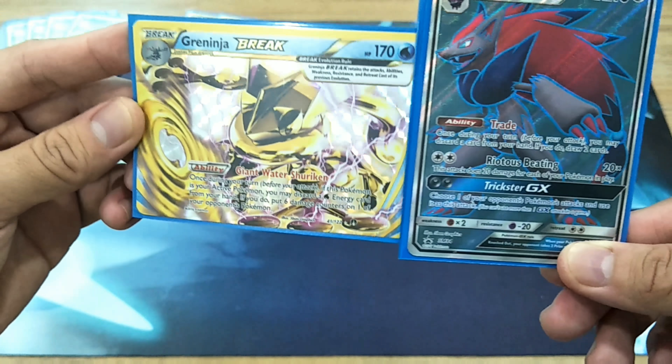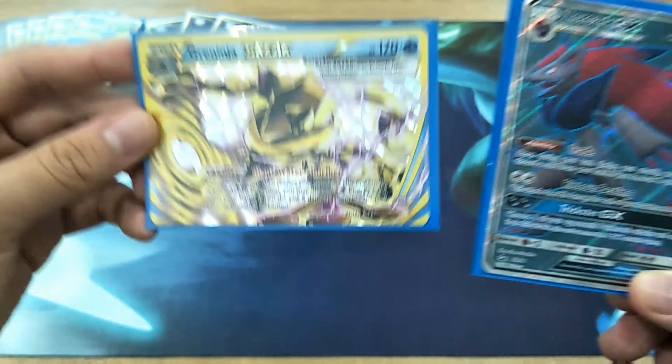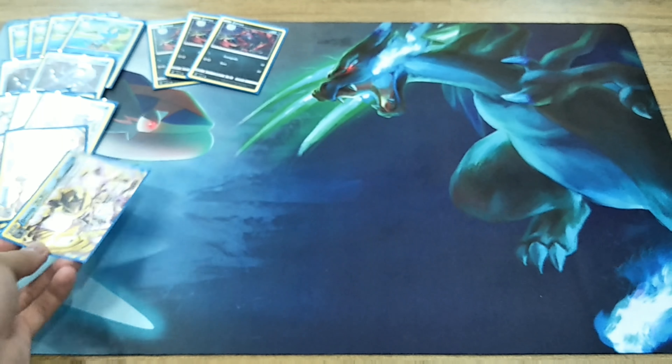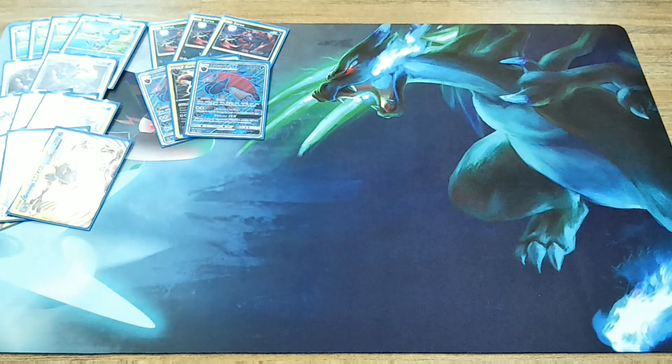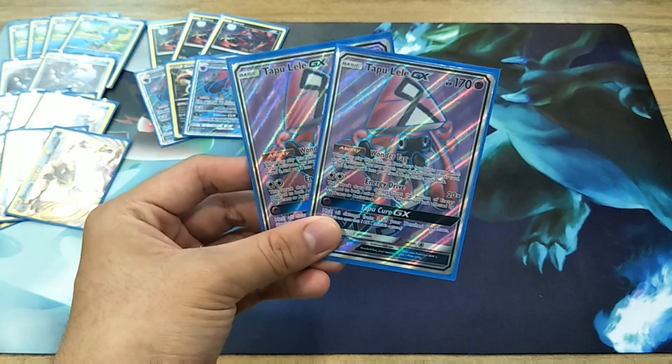You can even take out a Solgaleo GX or even a Metagross GX — you can hit the numbers that you never think you would ever hit for. Okay, so that's the purpose of this lineup, and moving on, we are playing two copies of Tapu Lele.